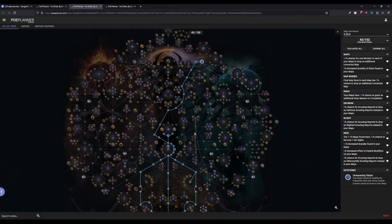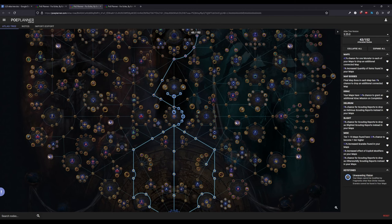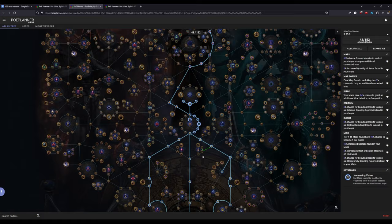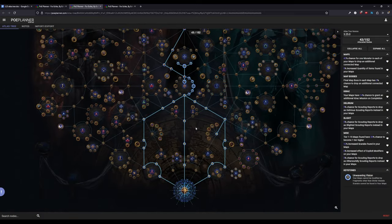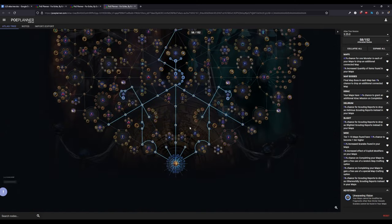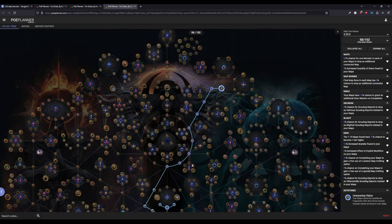When we hit Unwavering Vision, we're going to spend points on a lot of map-adjacent nodes. Previously you could take a node where smalls grant double but you couldn't use notables, stacking up to a near 100% chance for a monster to drop a connected map. You still get a lot of percent, and the goal is just to get the map to drop in the first place. Scarab nodes are pretty much useless while we have Unwavering Vision, so we want to avoid them.